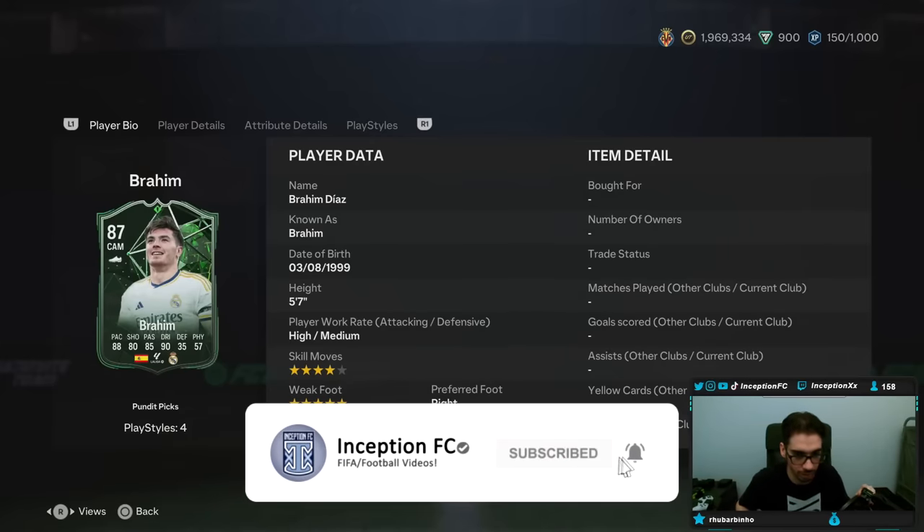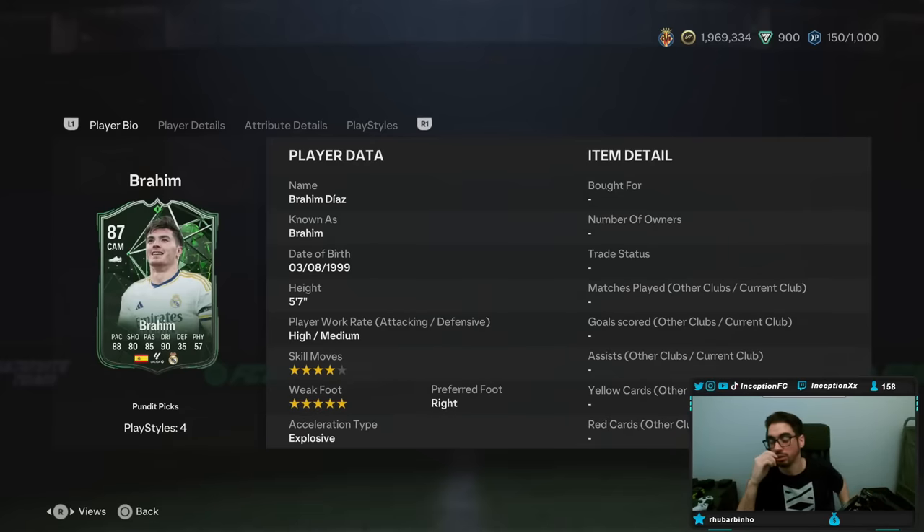EA's got people trying to make dinner out here — sheesh, bro. Six o'clock gameplay. I'm a millennial, man. Hits five o'clock and I'm checked out. Brahim Diaz — we're taking a look at someone who's five foot seven, high/medium work rates, four-star skill moves, five-star weak foot, explosive, right-footed. A five-star weak foot is pretty cool. Why is your base shooting at 80 though?